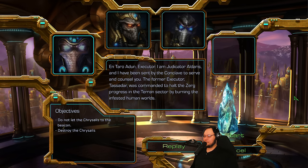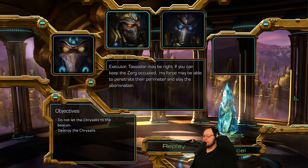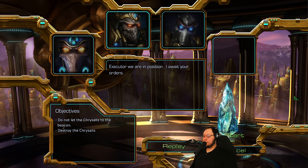I am Judicator Aldaris. I have been sent by the Conclave to serve and counsel you. The former Exeggutor Tassadar was commanded to hold the Zerg progress in the Terran sector by burning the infested human world. The Overmind controls its minions through agents called Cerebrates. Strike down the Cerebrates and the Swarms will surely fall. Exeggutor, Tassadar may be right — if you can keep the Zerg occupied, my force may be able to penetrate their perimeter and slay the abomination. We are in position. I await your orders.